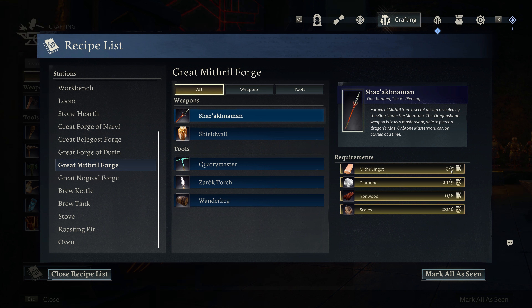We've got this which has got an anti-dragon buff on it. Let me just look at this new weapon in the inventory. Forged of mithril from a secret design revealed by the king under the mountain - the dragon's bane weapon is truly a masterwork able to pierce a dragon's hide. Only one masterwork can be carried at a time. Bonus against dragons, glows when they are near. Well, let's get to it. I at least want to see if we can get through that little door now - maybe it's the dragon, maybe it's a lot more walking. It's called the Bone Horde - that's an interesting name for a map stone. We'll make a decision after we see what's behind the door.